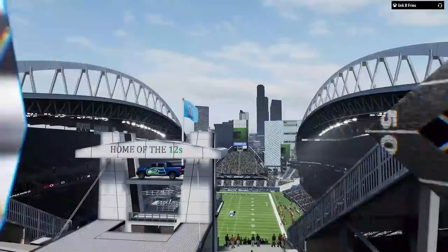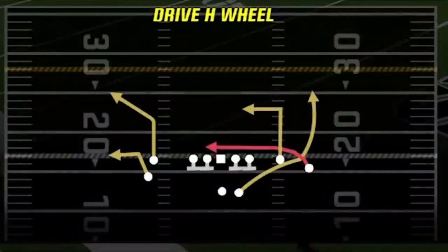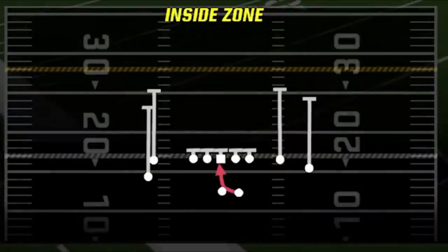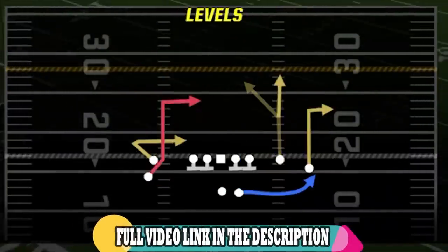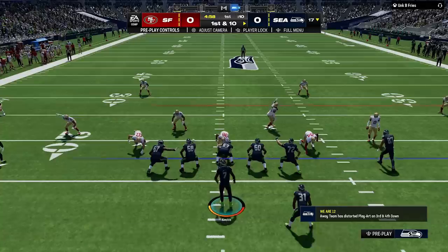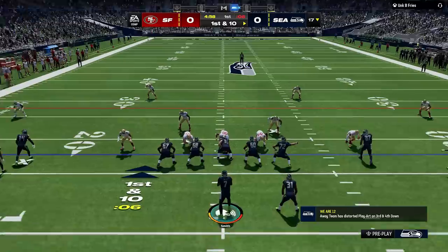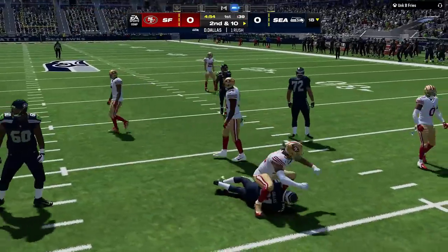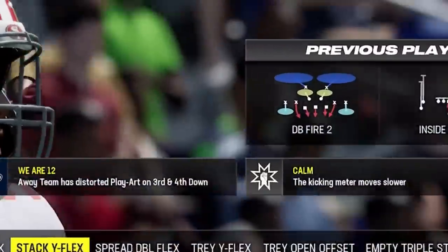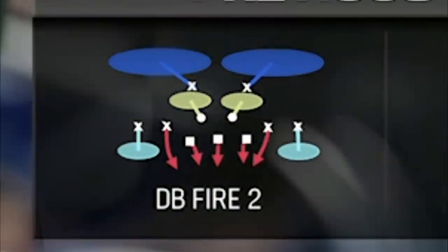In my next game we are going to play one of the best teams in the league — division rival 49ers, who beat the Seahawks three times last year while ending their season in the process. On offense I am going to be using my gun stack wide flex, but I'm mostly focusing on defense in this video. On the first play he is in a light box that immediately looks like the DB fire two — I switch to an inside zone thinking I can run against this, but I don't have the linemen to take advantage of this smaller defense and he shuts me down. So even though he has a huge advantage with a much better team, we are going to see who is using the best defensive play in the game.